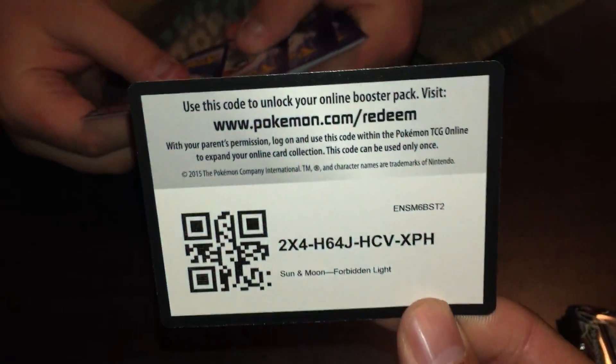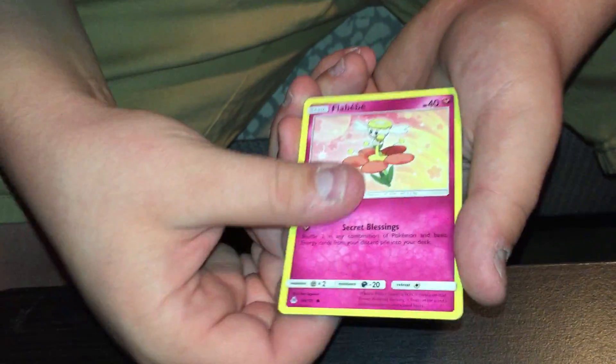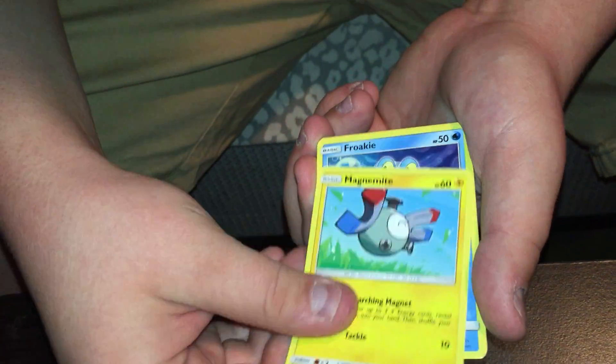Fun fact — in one of our blister packs we pulled a Break and an EX card in the same one, and that had never happened. And today we pull a Prism Star and a GX in the same pack, which is about the equivalent to that. I forgot about the Prism Star cards. I'm pretty sure we're missing one, but I don't know which.